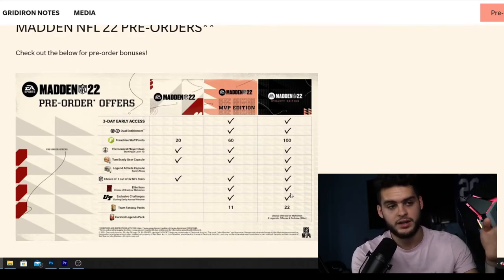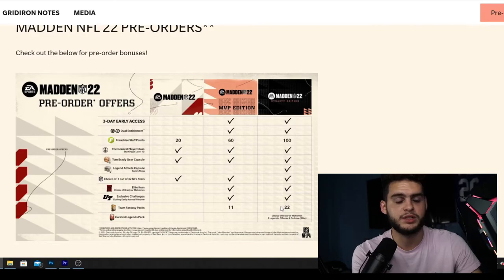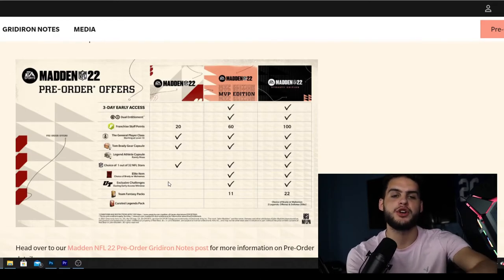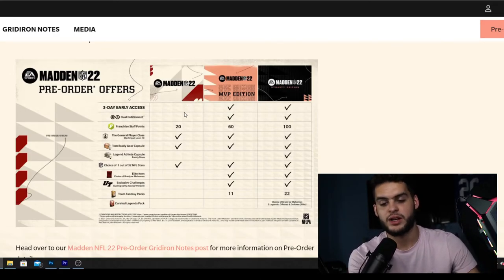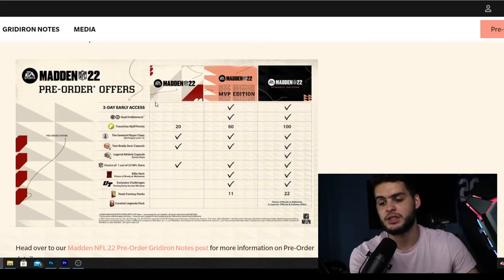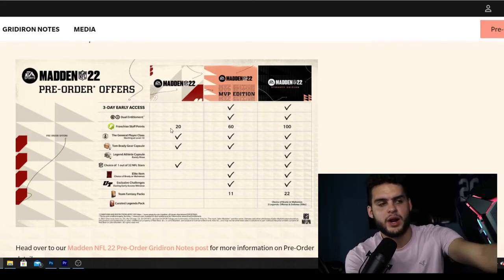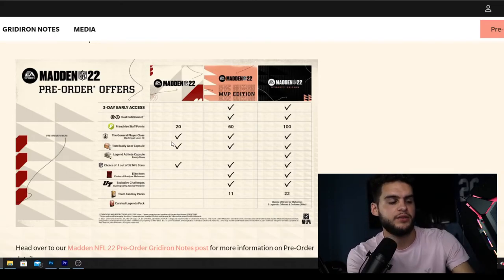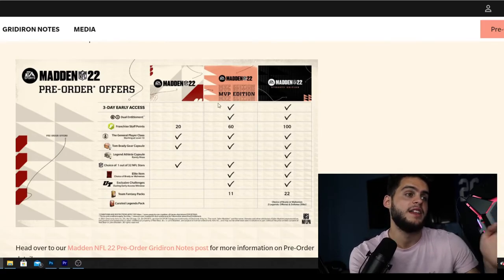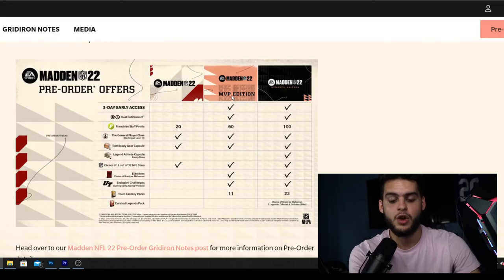In my personal opinion, the Dynasty Edition is a pretty good value considering what you get, especially if you play Madden from the beginning of the year to the end. For the casual guy - someone who hops on for a week, plays with college dorm roommates, family, or a kid who's 11 or 12 and barely plays - go with the basic edition. You don't need three-day early access and you just care about having the game for the year.